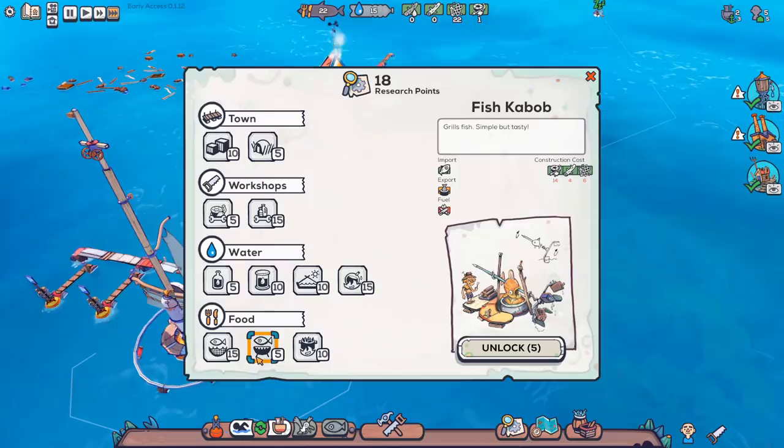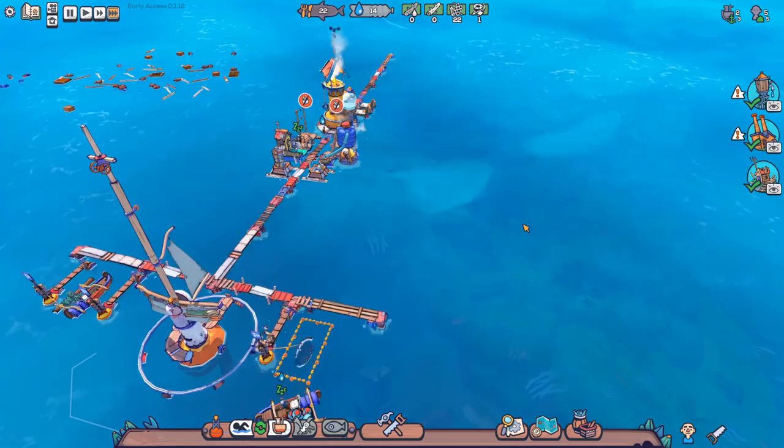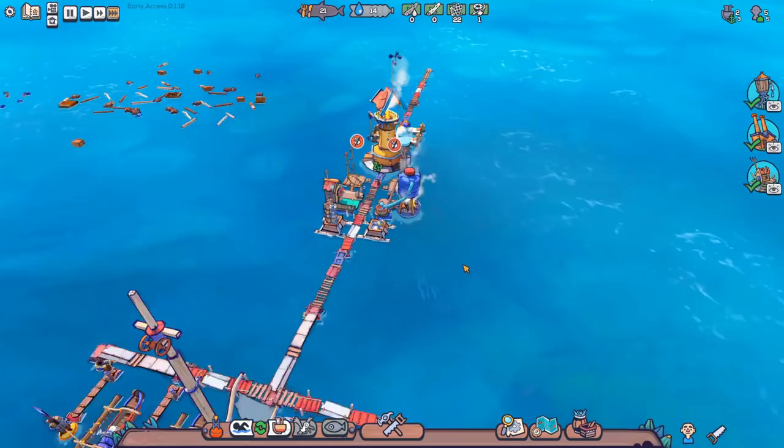We'll get into fish later — I just wanted to get that up and running. I think the first thing I'm going to research is a kebab place. We've got enough — let's unlock solar stills and the kebab shop. Though we can't make any kebabs yet because we don't have any metal scrap. You need metal scrap for that, and metal scrap is a little bit more complicated to acquire — you can get it from rocky outcrops and things like that. We have acquired all the water, all the resources, all the junk from this map. Let's move on.